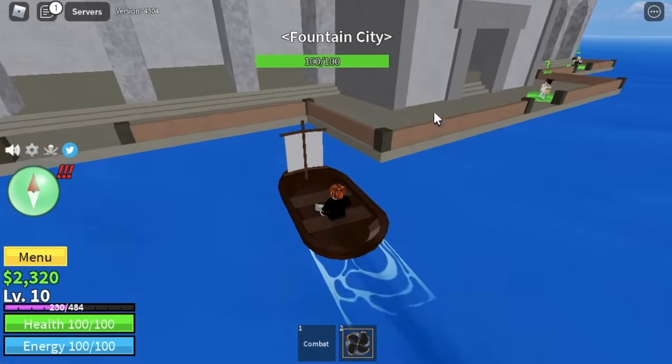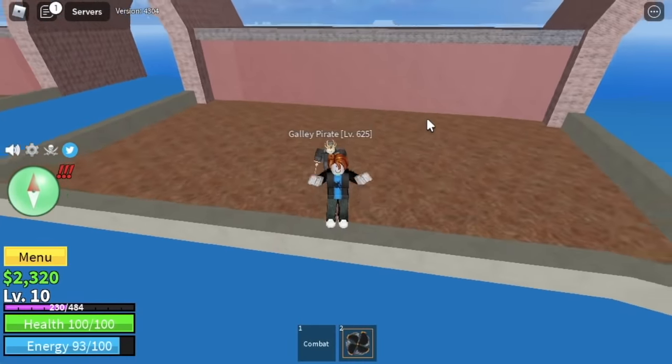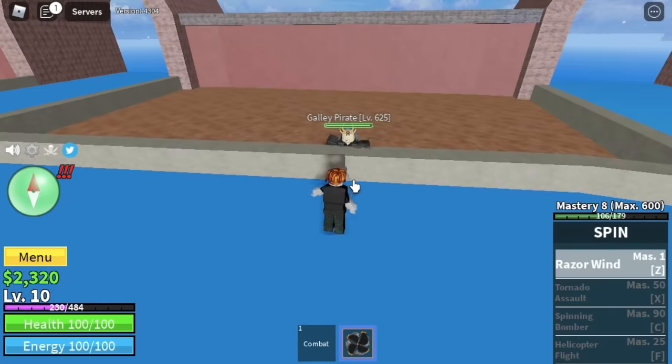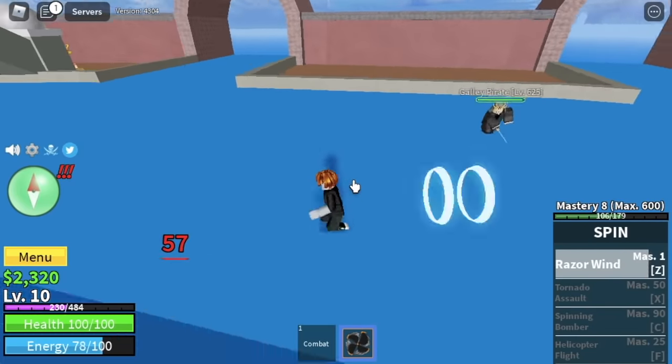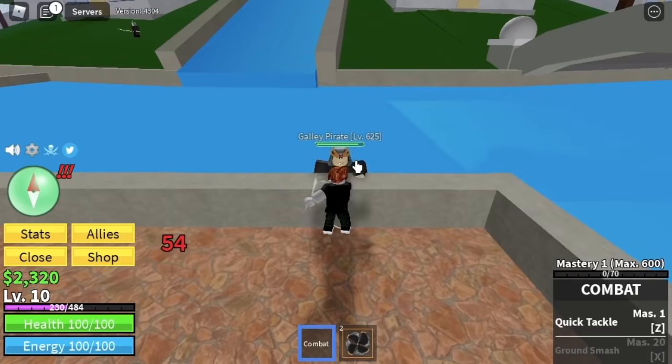What you're gonna do here is lure a galley pirate. And aside from using your Z skill to damage your enemy, you can also use your left clicks under combat. There are times that your enemy might climb up — just go to the other side and continue attacking with your Z skill and your left clicks.